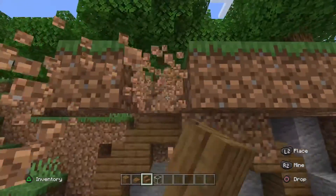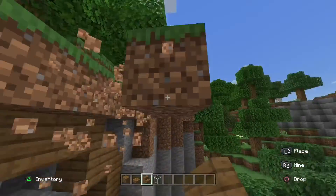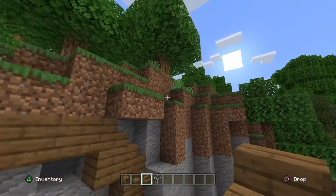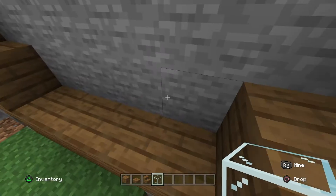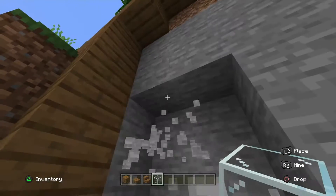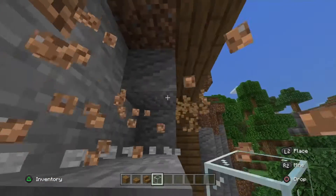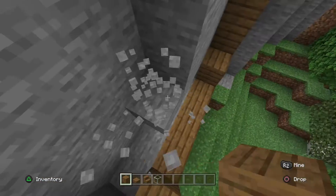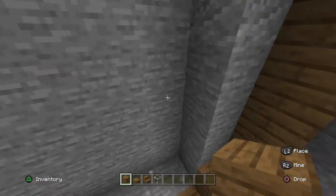We'll probably break this area here. I know it looks cool but we need to keep it looking real. So now we can add — we can start putting our area together. Maybe we could have like stone cobblestone walls or something like that.